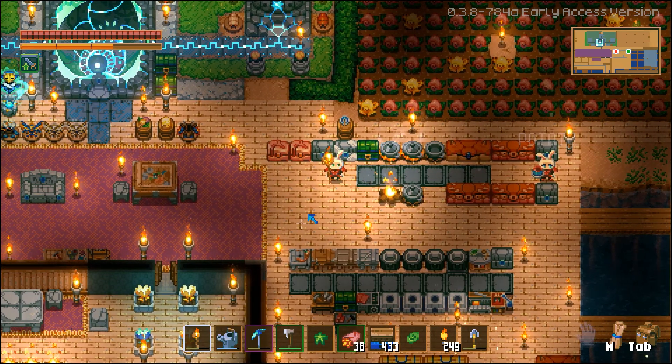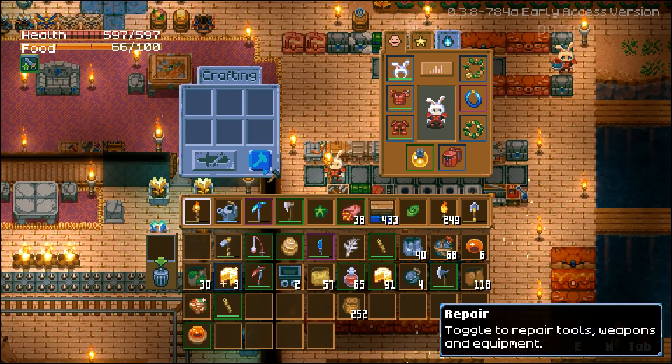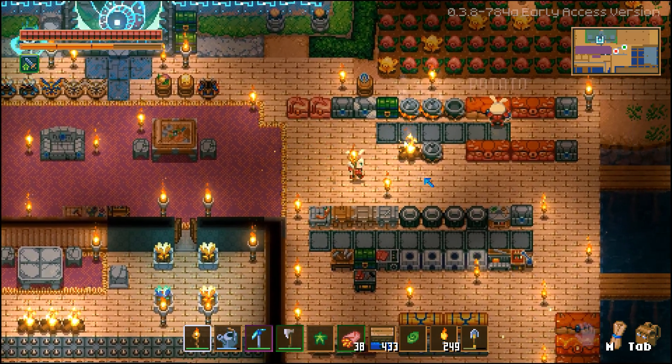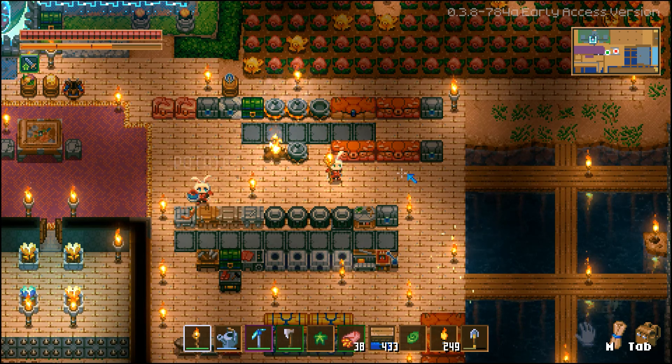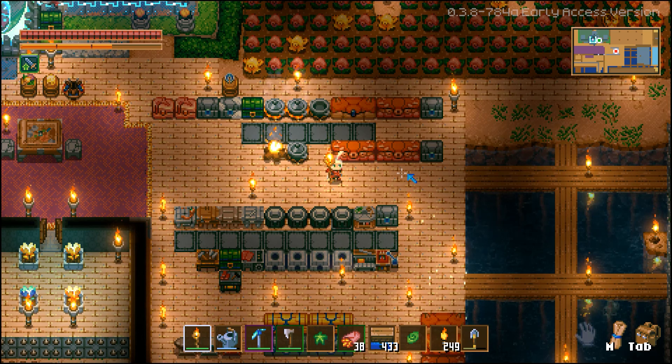Hello everyone, this is CS19401. Today we're going to talk about how to find the basement. You can see we decorated our basement very well. We have farming, fishing, cooking, and also the assembling and crafting area. All done by my sister. She is going to play with me today and share tips to find the bosses.